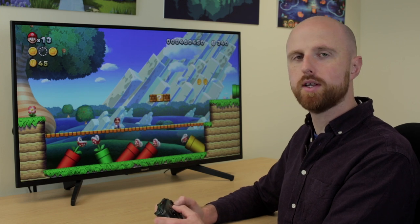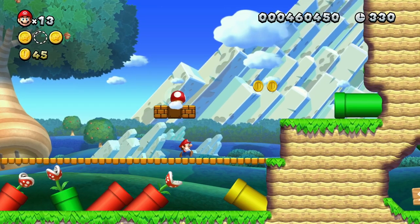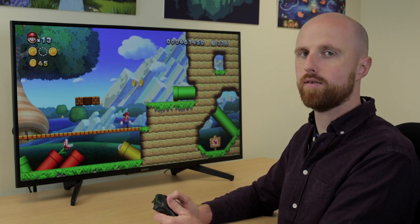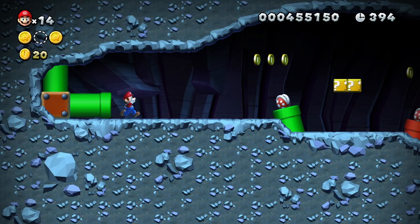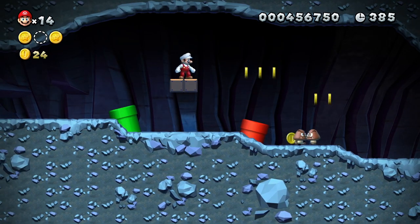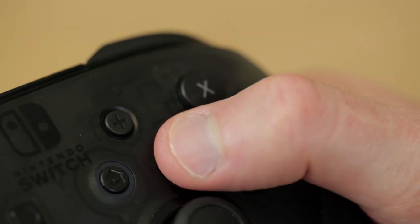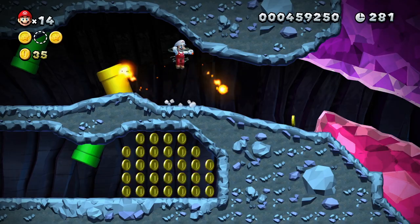Now let's look at power-ups and how they can affect the controls. To get power-ups you collect them from boxes. The mushroom makes Mario bigger and lets him take an extra hit — normally an enemy touch loses a life, but with this he can take two hits. With the fire flower power-up, X and Y still act as sprint but also as a shoot button to throw fireballs. Holding the button still sprints, and using ZR or R will fire at the same time as jumping.